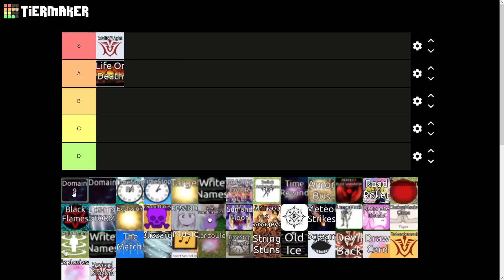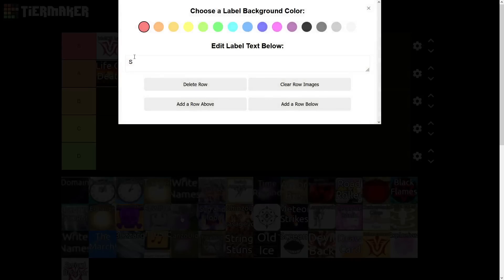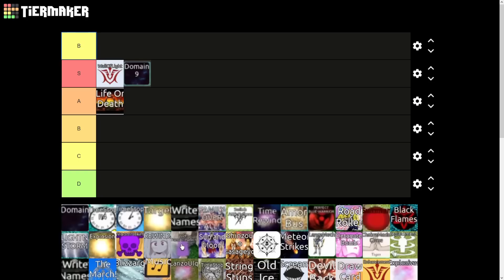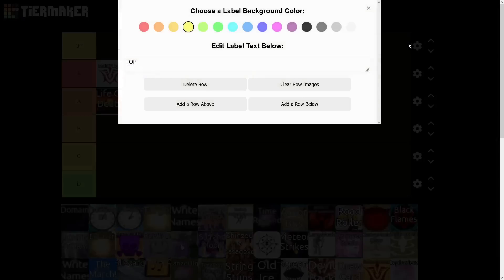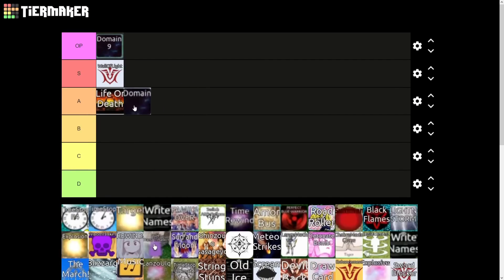Next up we have Domain Nine — this is Gojo's six-star ability. It's a very very good ability, basically meta for raid mode and infinite mode. So we might actually have to add a tier above — we'll call it the OP tier. This is the stuff that's meta for infinite and story mode, you basically gotta get it. Even if you don't like infinite mode you still gotta do it. Domain Nine is definitely that — it might even be meta for story mode but it's definitely meta for raid mode, so definitely consider getting Gojo.